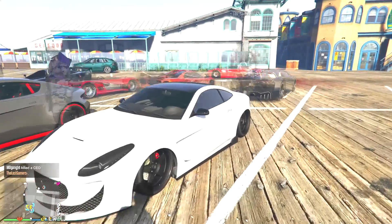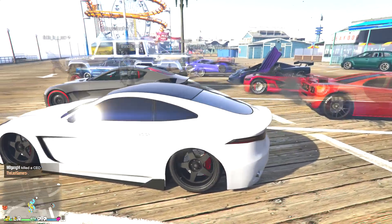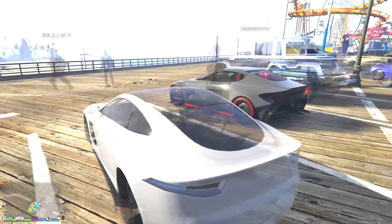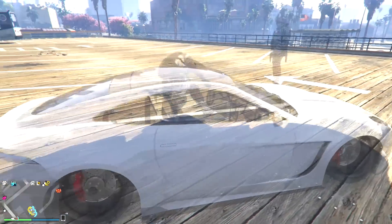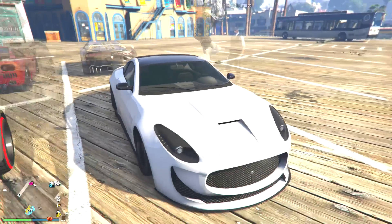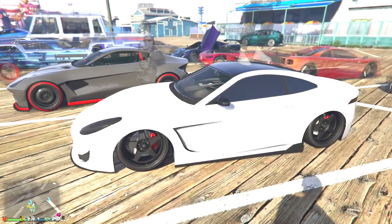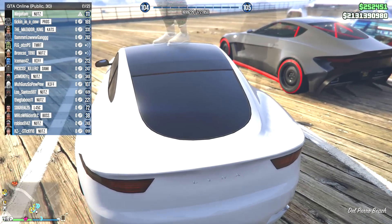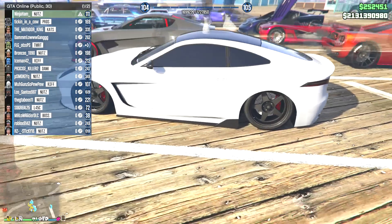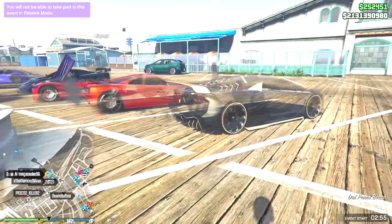Then we have this car, which I have no idea what it is. It looks like it's stanced with the black rims, the white paint job. This is a beautiful-looking car, man. Nice and simple, so elegant-looking. And then the fact that it's stanced makes it look even cooler. What car is that, though? This is the Lynx — oh, this is the Lynx. God, I've never seen it because it's so damn expensive. But yeah, I like that one. That's cool.